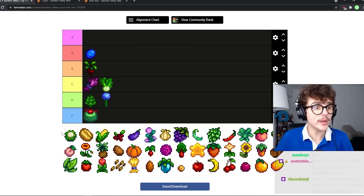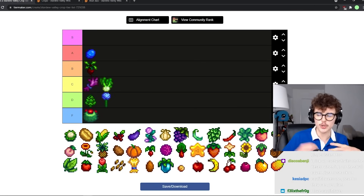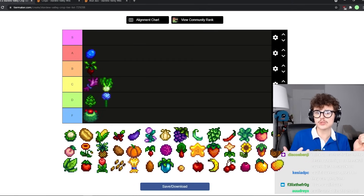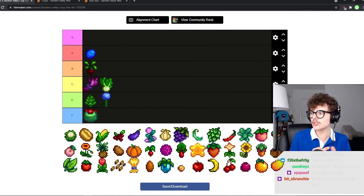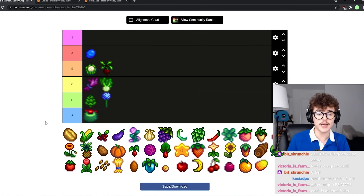Cauliflower is pretty good if you don't have another option in spring. The problem is that spring has the most crops I use consistently — rhubarb, strawberries, potatoes, parsnips — so the competition is really fierce. I think cauliflower is okay. I want to put it in like high B tier, almost at A tier. I will say the giant crop version of giant cauliflower is like the most beautiful of the three giant crops.